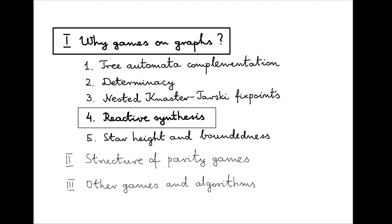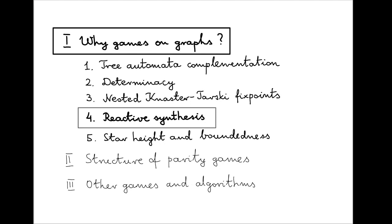Let me briefly summarize how games can be seen as a natural model for reactive synthesis. Games have been used in verification: given a specification and an implementation, verification uses algorithmic techniques to conclude whether the implementation is correct. Viewing verification as a game is enlightening because rather than just getting a correct/incorrect answer, we also get winning strategies — either a proof for the verifier, or a counterexample for the spoiler.